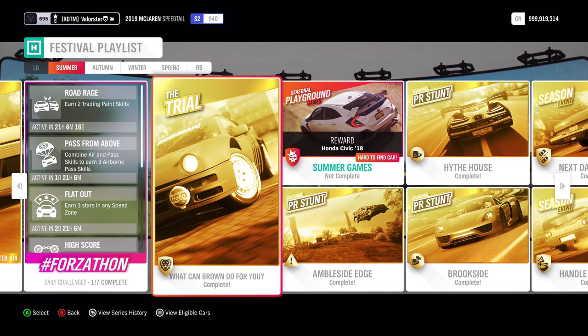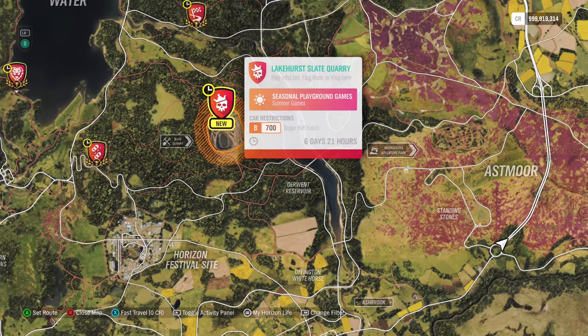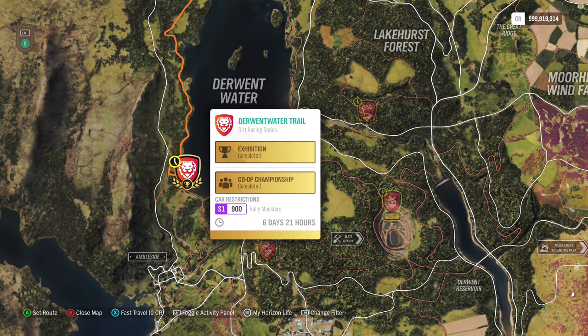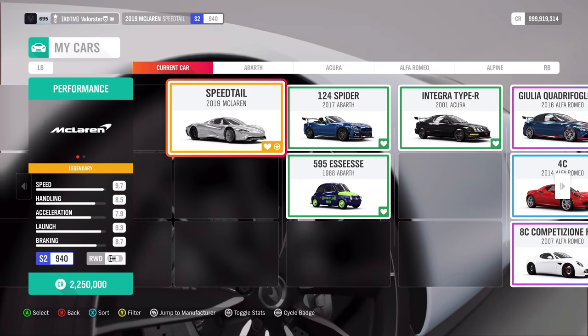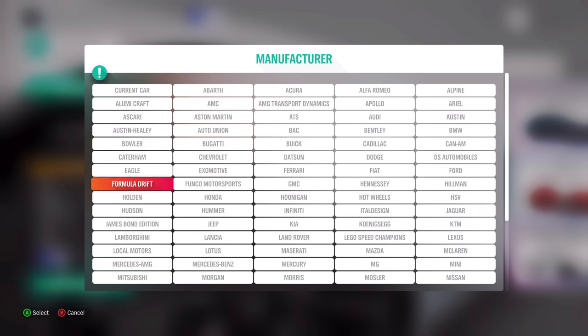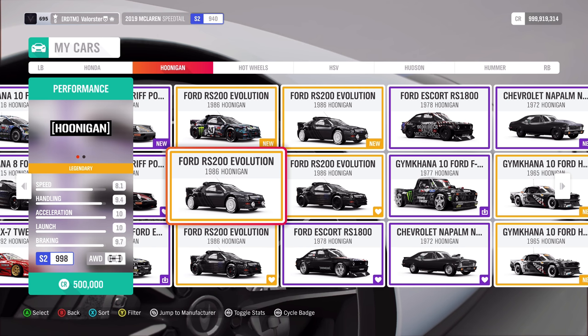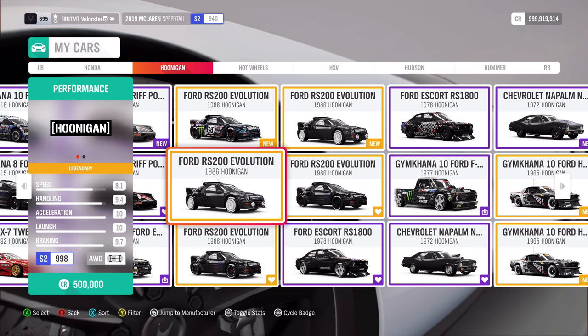Let's have a look at the trial. We need an S1 900 Rally Monster. I did the trial one time and I didn't see anyone taking that car. It's very weird, but you should take the Hoonigan Ford RS200.